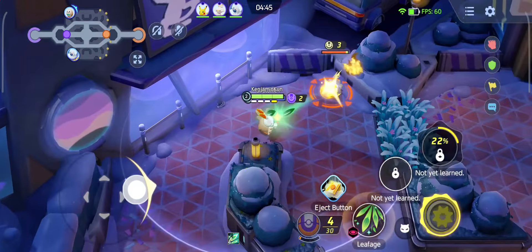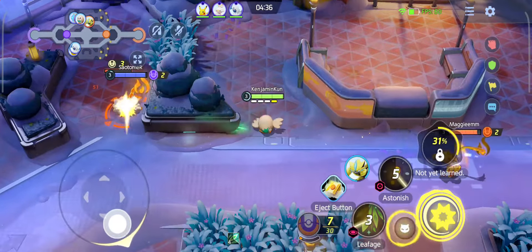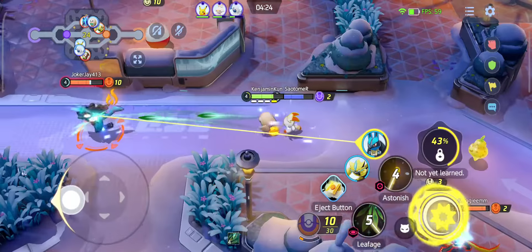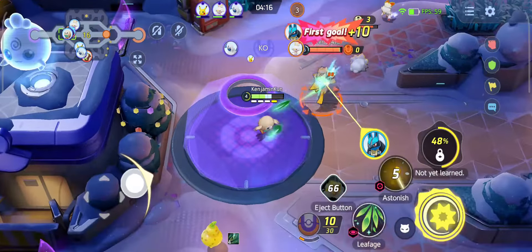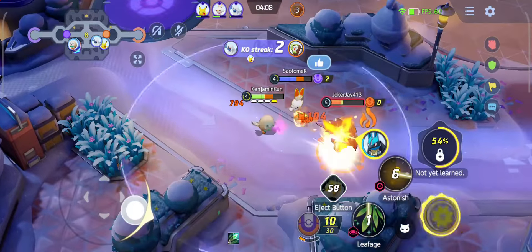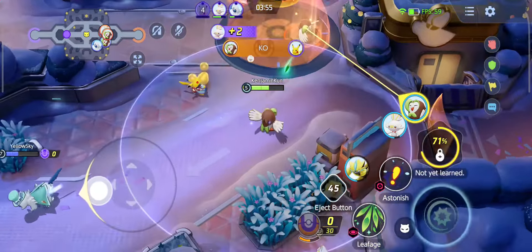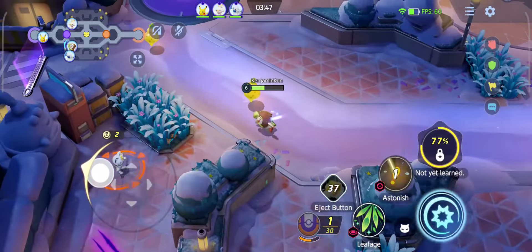That's one of the unfortunate things about Decidueye — it's basically a glass cannon. If you can't take out your target, they'll take you out, but if you take Decidueye out first, it's not much of a threat. In a close-range fight, I had no choice but to go with Razor Leaf instead of Spirit Shackle, but we still didn't do too well. It seemed like we were doing okay since all four of us scored, but that was the most scoring we'd do for the rest of the game.